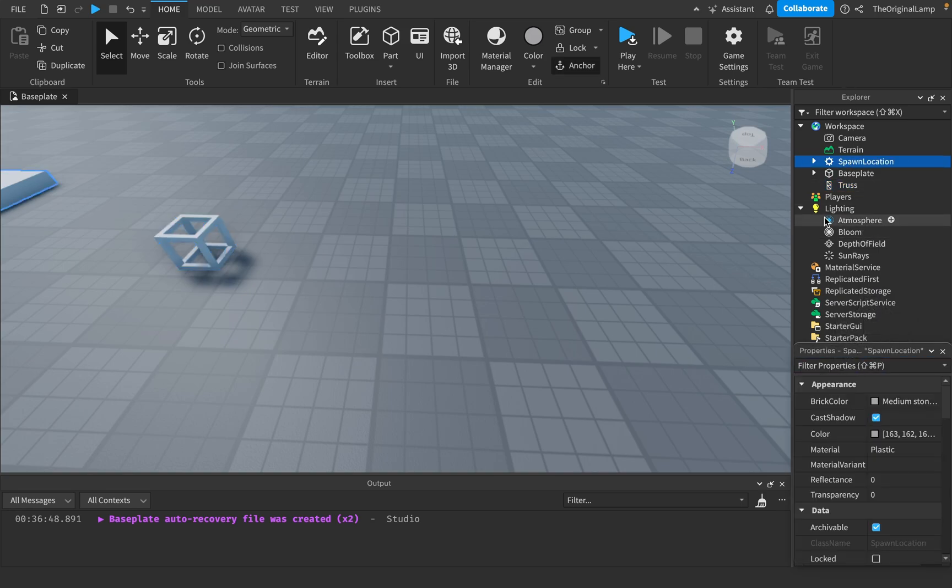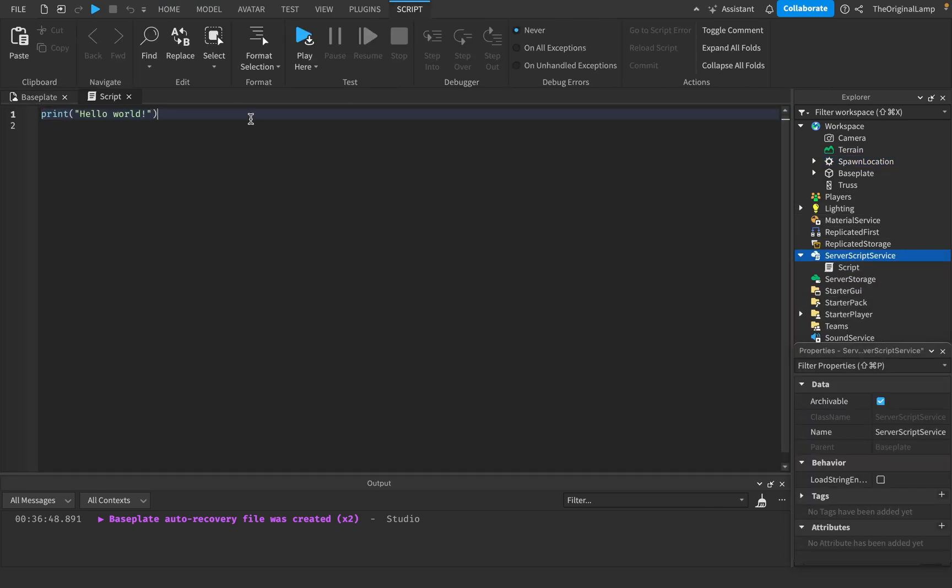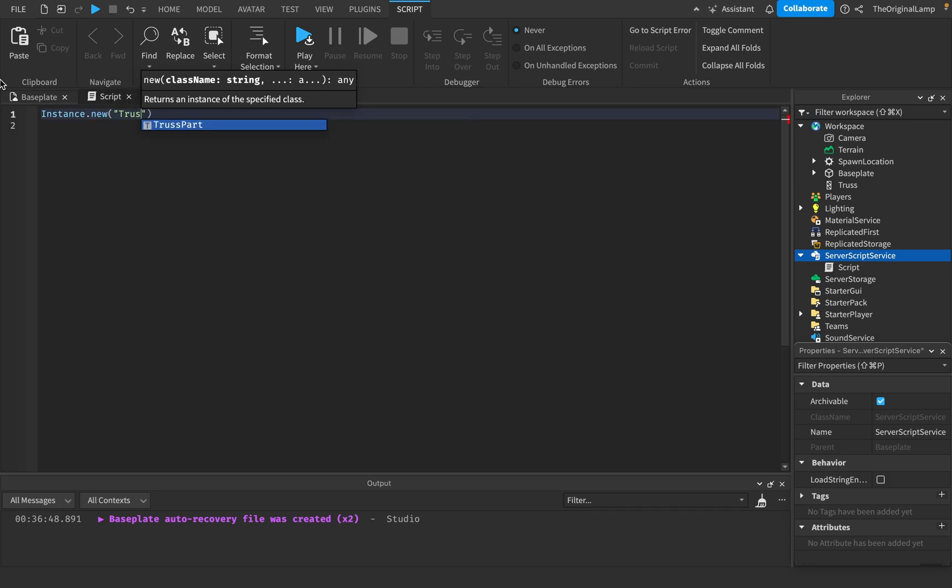As in, for example, if I had a script, and then if I said, Instance.new, truss part, right? So it's called TrussPart.